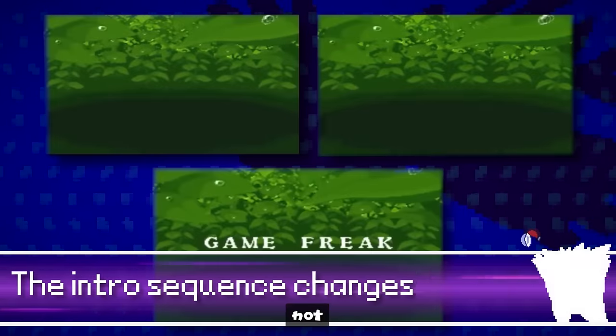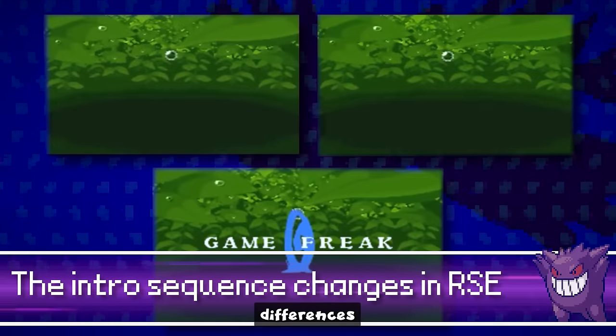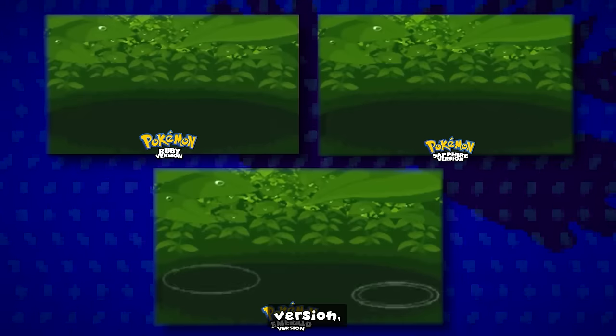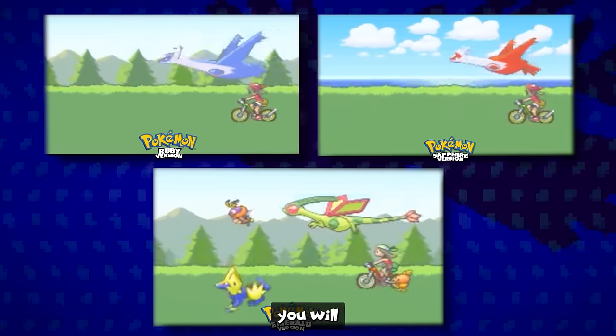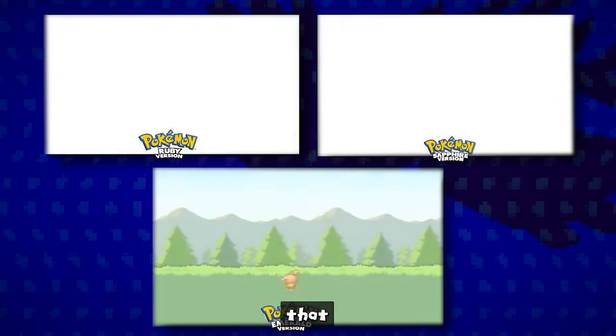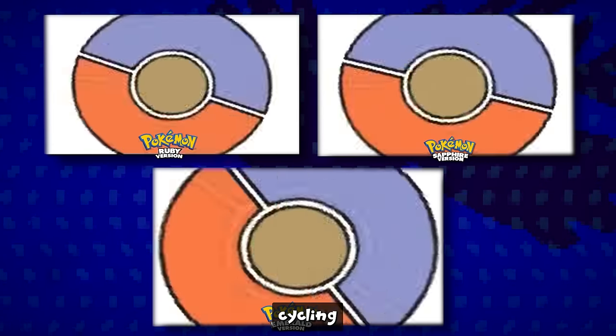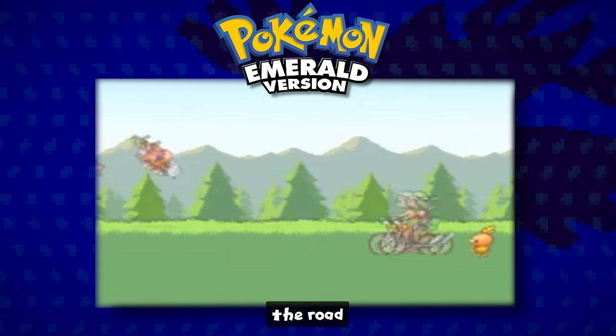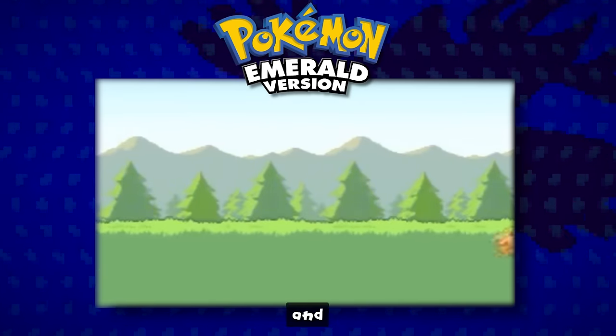The intro sequence has minor differences between Ruby, Sapphire, and Emerald. If you play Ruby, you will actually see Latios, and if you play Sapphire, you will see Latias flying by the player. In the opening sequence of Pokémon Emerald, there are also differences not in Ruby and Sapphire: as the player is cycling on their bike, you can see Pokémon following the player alongside the road, such as Manectric, Flygon, and your starter — something not present in Ruby and Sapphire intros.